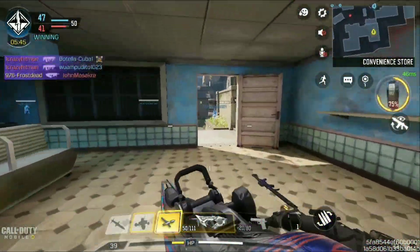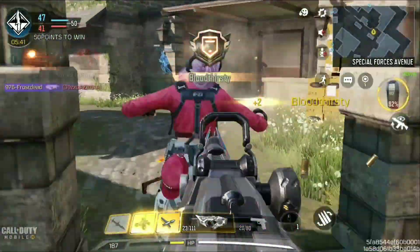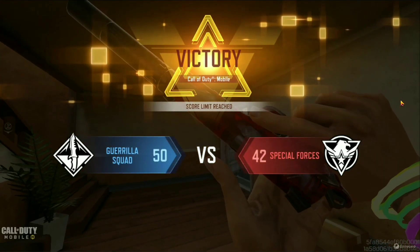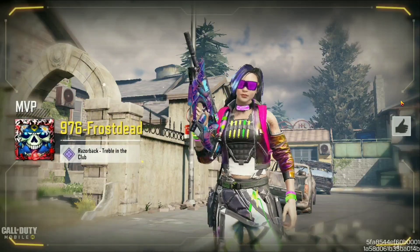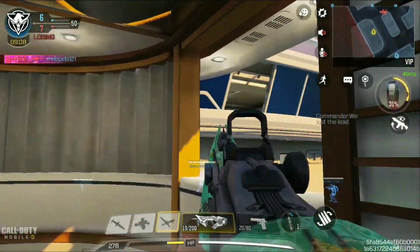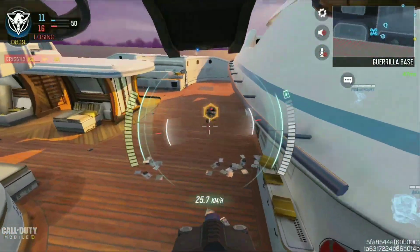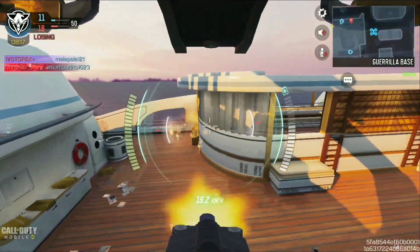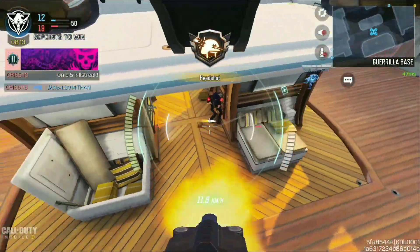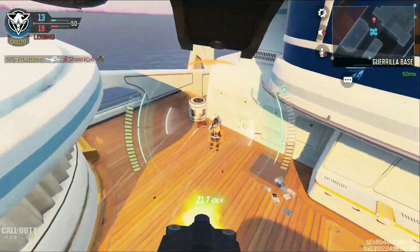Believe it or not, I'm currently tier 46 on the battle pass. I know it sounds impossible, but I just played a lot of BR, especially Alcatraz, because of the seasonal camos I wanted. Once I reached level 100, I basically unlocked the crate and just picked the HDR because I wanted to see what it would look like if I obtained the tier 50 gun blueprint.